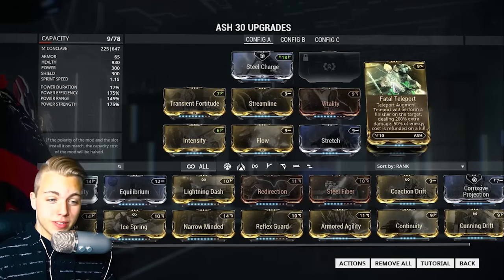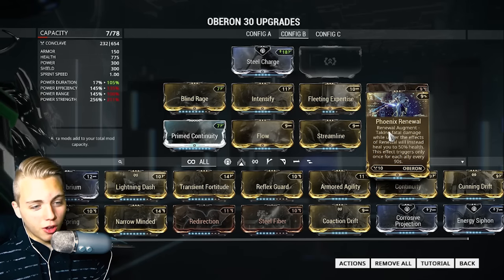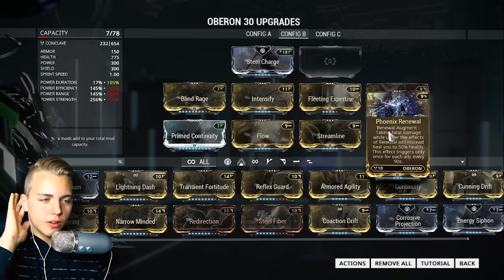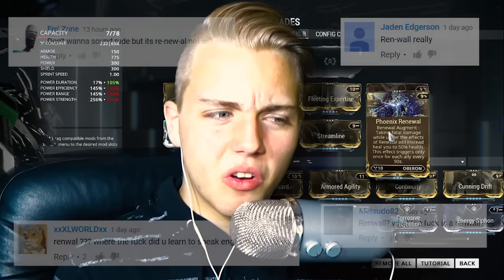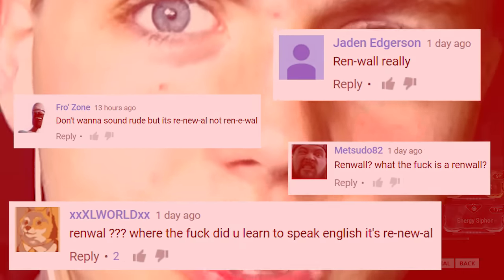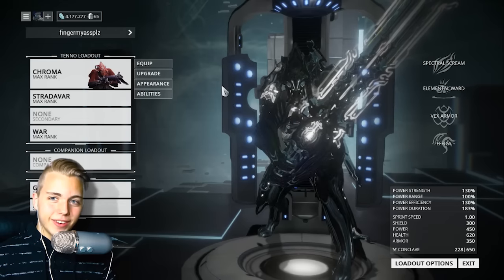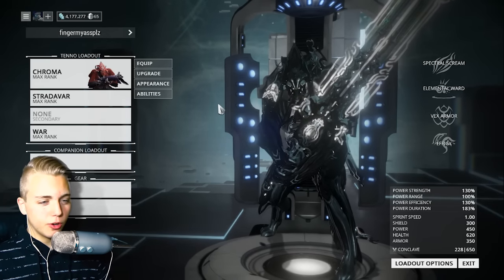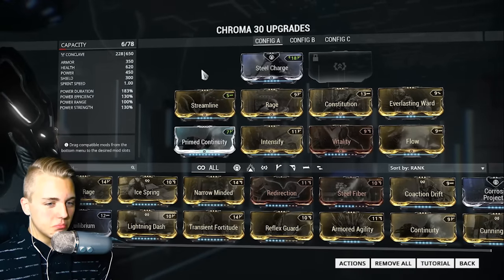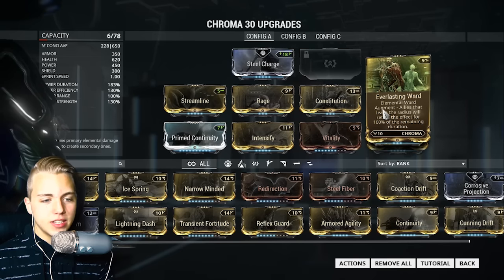The four mods we're going to be taking a look at today are Fatal Teleport, Resonating Quake, Everlasting Ward, and last but not least Phoenix Renewal. So to kick this off we're going to start off with Chroma, good old Chroma, and we're going to take a look at his Everlasting Ward — this is probably one of the coolest ones out of the four.